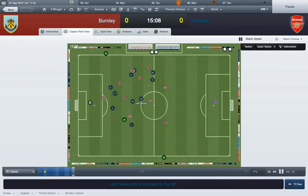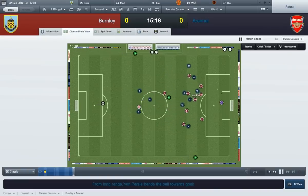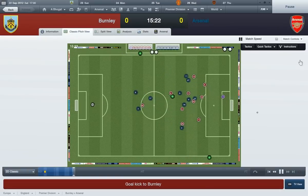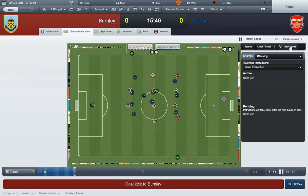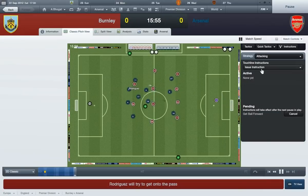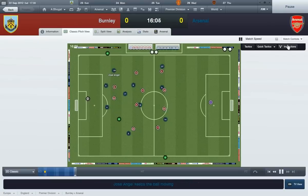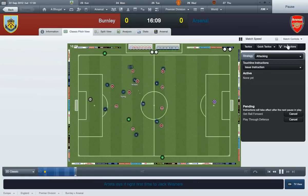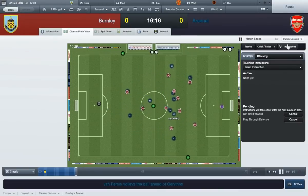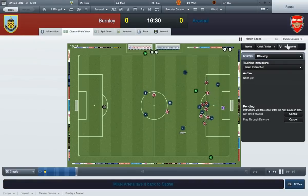Good interception by Angel there. Van Persie, Cavani, Wilshere. Van Persie's in here and he decides to shoot from there. That's the one thing that pisses me off - why didn't my tactics come into play? Van Persie with that brilliant banana pass - an outswinging pass, I should say. Arteta recycles the play.